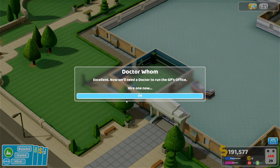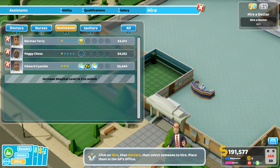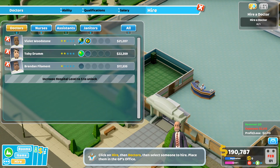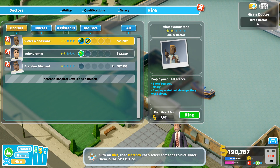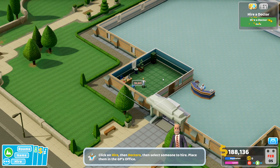Bet we need a GP now. So let's hire a GP. More stars is still more money. He's a treater, so we don't really want him — we probably need diagnostics. Like this guy. So we won't have to really worry about a break room anytime soon.